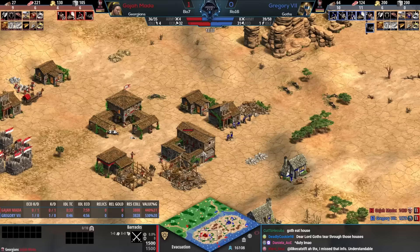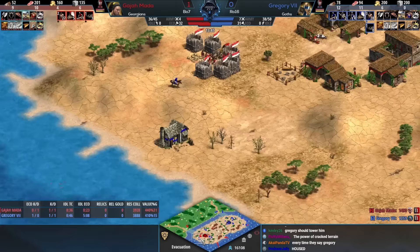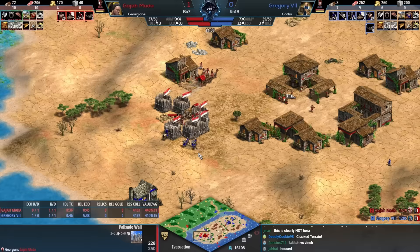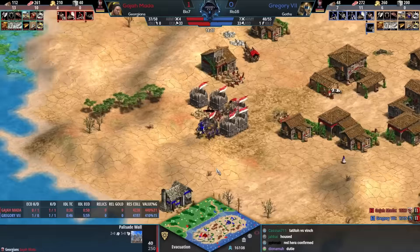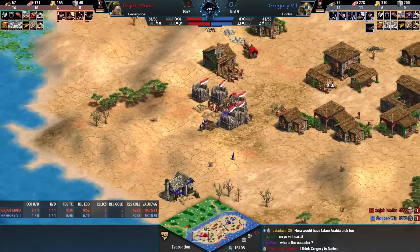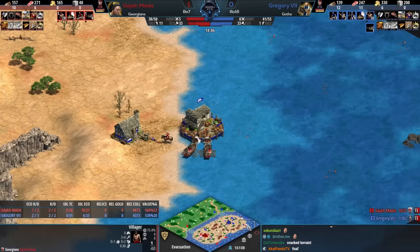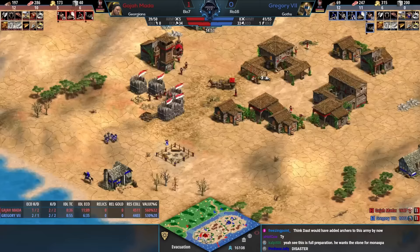Things are at least more or less even right now. Gajamata's double dock consistently making fire ships — it's very likely his five fishing ships will not be touched and that he'll end up killing Gregory's fishing ships. What Gregory is finding though is that there is very little resistance on land to this infantry play. That palisade wall goes down and these villagers should be saveable if noticed — but Gajamata is distracted and loses the villager.